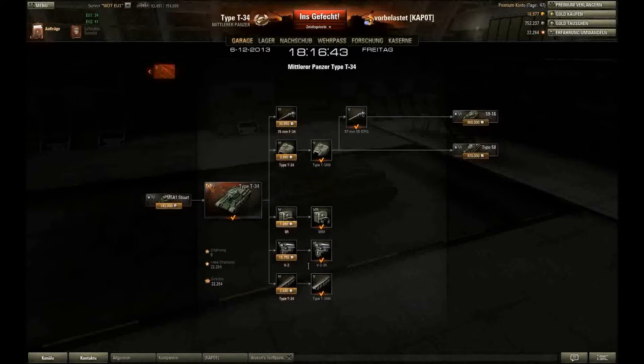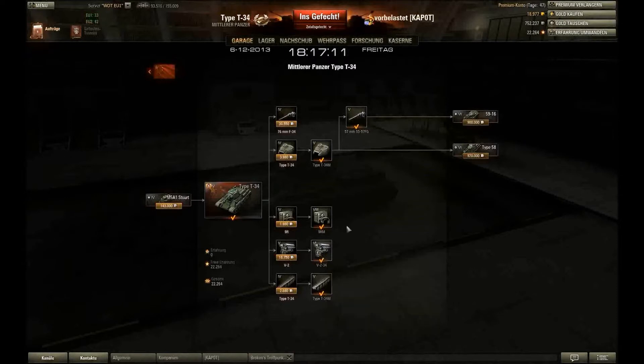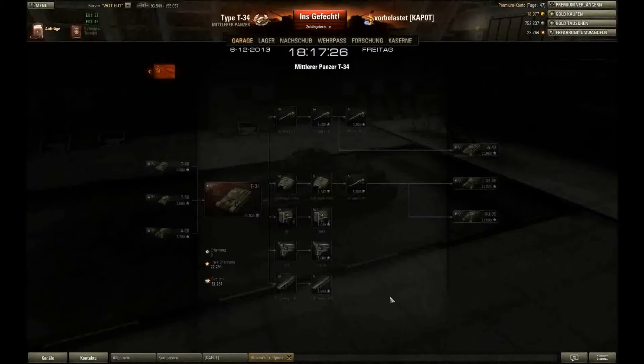Zum Forschungsstrang: Die Ketten sind wie immer Priorität. Nach den Ketten ist es leider – so bitter es ist – der Turm und dann die Kanone. Die Kanone ist auf jeden Fall erste Wahl, die 57mm 55 Striche 57 FG. Aber zu der Kanone komme ich nachher noch genauer. Nach der Kanone kommt dann der Motor und das Funkgerät. Das war eigentlich schon der Forschungsbau und wie man sehen kann, ist der im Vergleich zum russischen Gegenstück, dem T-34, sehr, sehr mager – also hier gibt es deutlich mehr.